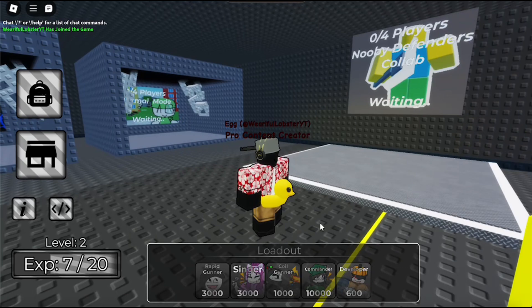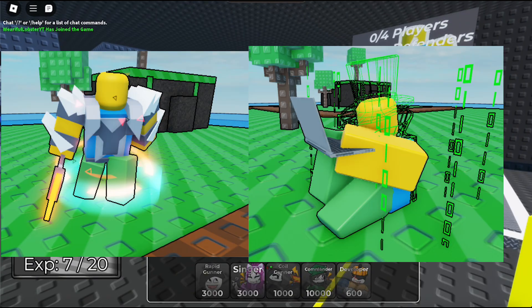First thing I wanted to show you guys was the Newbie Defenders collab event which gave two really cool skins: Samurai Berserk and Hacker Gamer, which I thought the devs did really good jobs on.